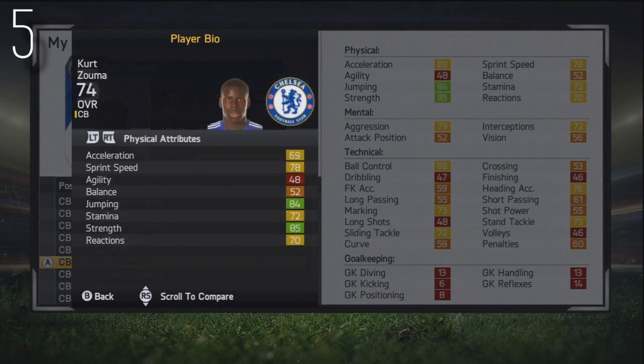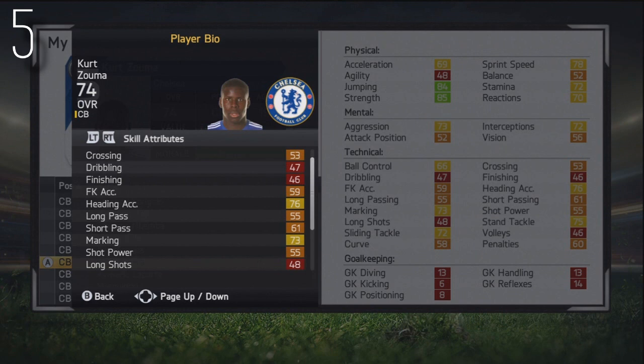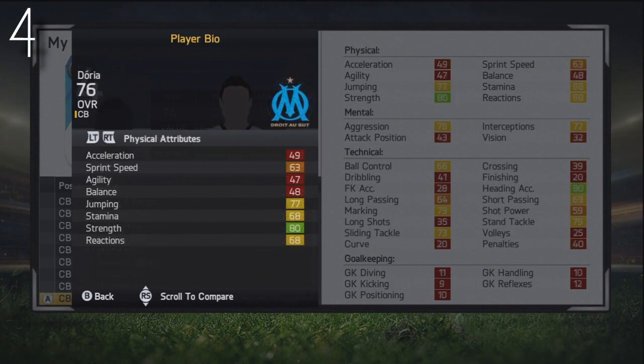Moving on to number 5, we have got Kurt Zouma — another just beastly-looking person in general. He recently signed from Saint-Etienne, and I think you can get him in the first season from Chelsea, which is his current team. 74 stat at the moment, 84 jumping, 85 strength, really quite good sprint speed as well for a centre-back, really good slide tackle, stand tackle, and heading accuracy. He can also play as a right-back, 19 years of age, from France, three-star weak foot, two-star skill moves, no specialities. But what a player — he'll develop into an absolute tank when he reaches his potential.